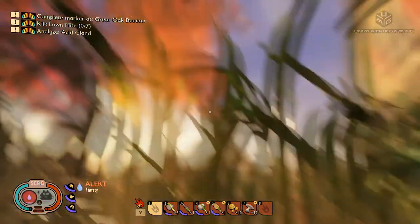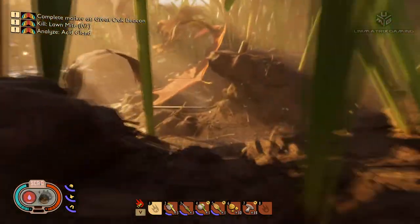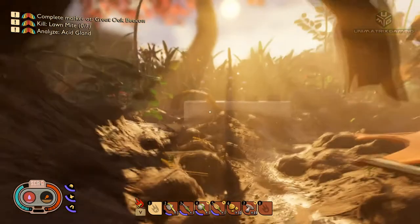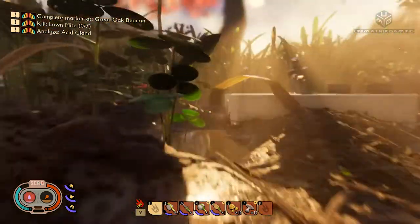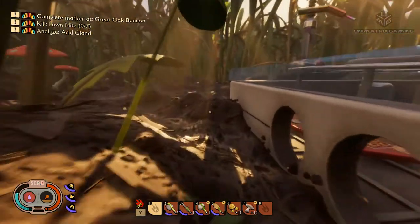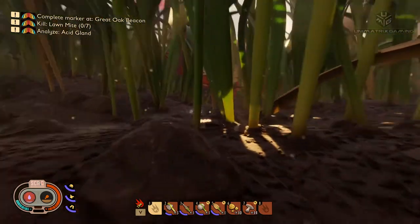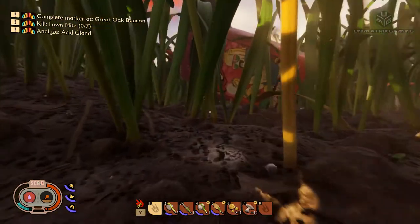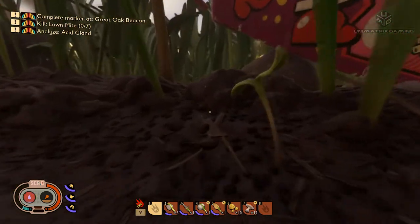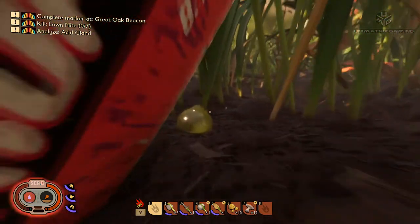We're thirsty so let's just go and see the juice machine, get ourselves a little bit of water — or juice, more like. We'll head that way and start making our way to the laser to see if it's quartzite at the end of the tunnel. There we go, that's a bit of a slurp for us.